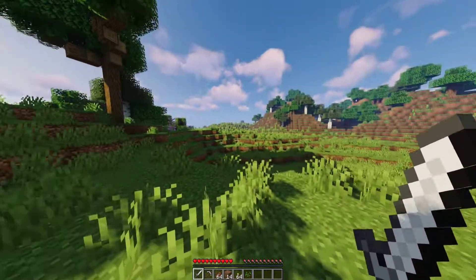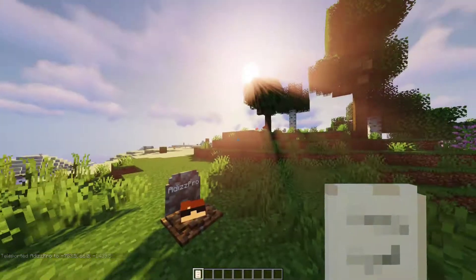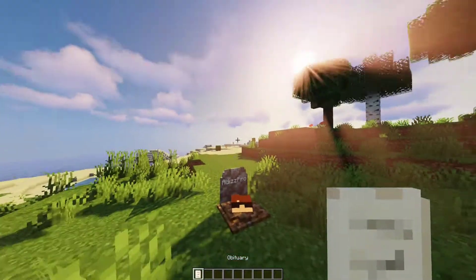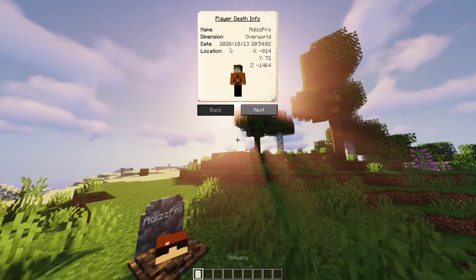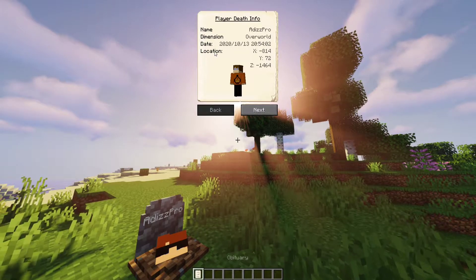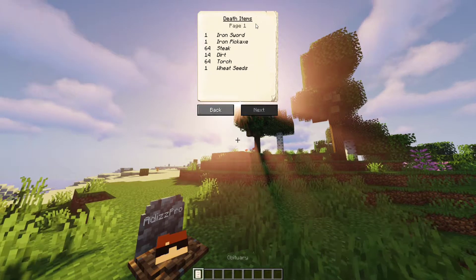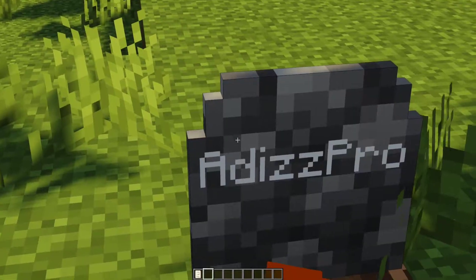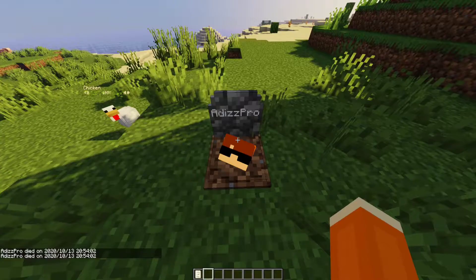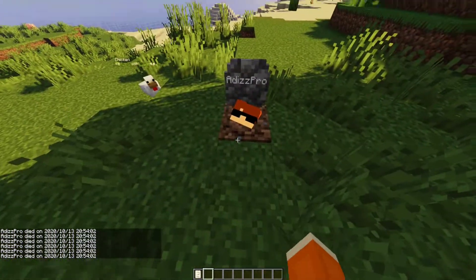Say you're out walking around and you die. The first thing you're going to notice is you have an obituary. It gives you the name of the person that died, the dimension they died in, the date, the time, and the location. It also shows your character and the items they had. After you're done reading that, you'll see there is a gravestone on the ground with your name on it and your head sticking out.